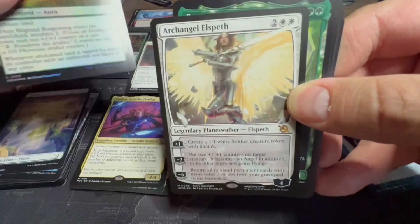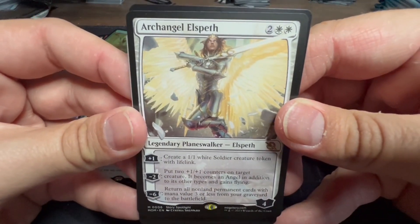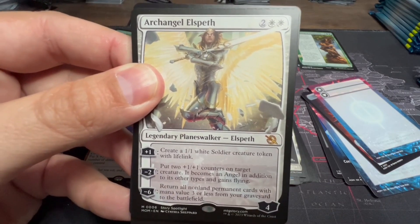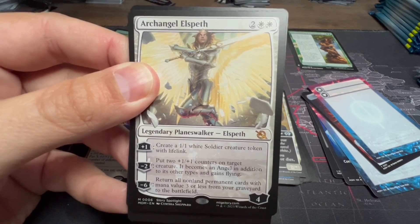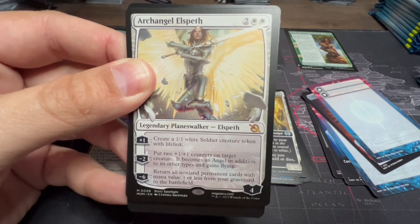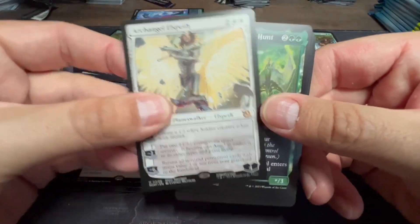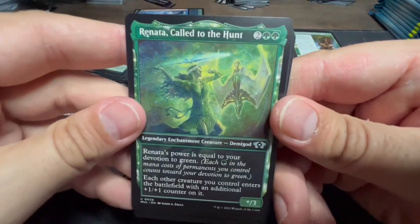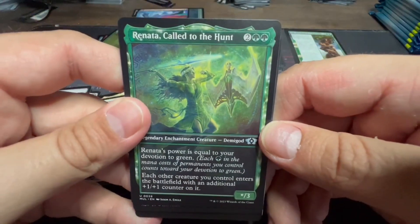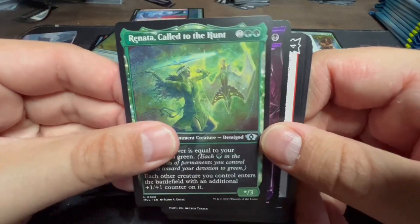Archangel Elspeth — for white and two, create a one-one white Soldier creature token with lifelink. Minus two: put two one-one counters on target creature, it becomes an Angel in addition to other types and gains flying. Minus six: return all non-land permanent cards with mana value three or less from your graveyard to the battlefield — almost a Sun Titan effect. I think she could be really powerful in Commander. We also have Renata, Called to the Hunt — I really like this art, it may go in my Vorinclex deck. Her power equals your devotion to green, and when another creature enters the battlefield under your control it comes in with an extra one-one counter.